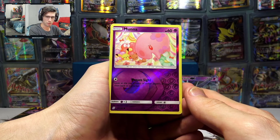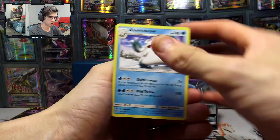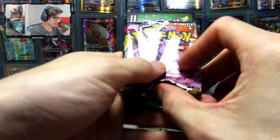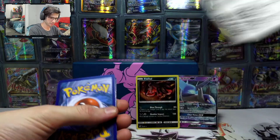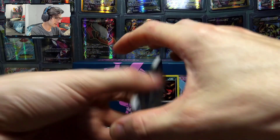We've got a Moona Reverse Holo and then a Beartic Regular Rare — 140 HP with Quick Freeze and Wild Tackle. Three packs to go. Can we get the Viridian Forest Secret Rare? That would be amazing — first box, first time opening Unified Minds, pulling the card he wants. Can we do it?